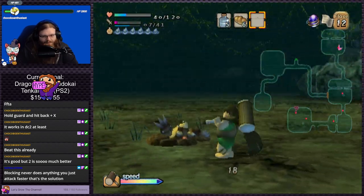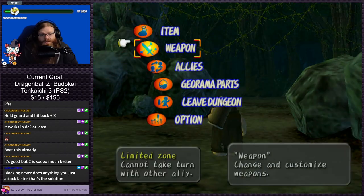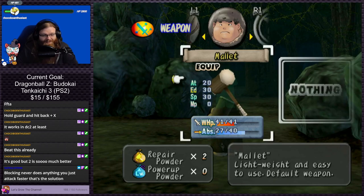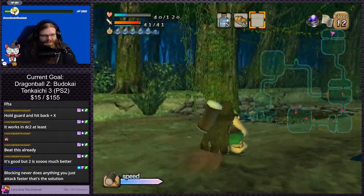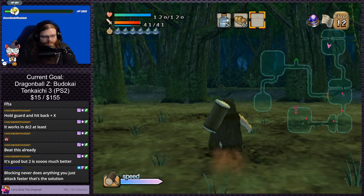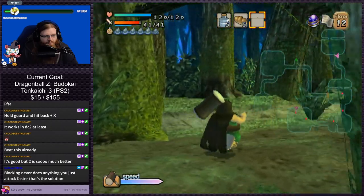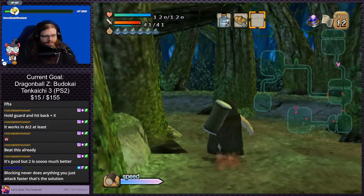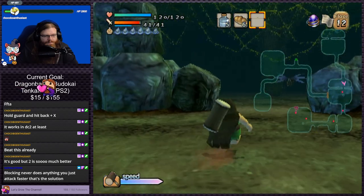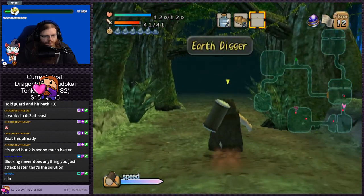I thought there was a dodge mechanic, but that's first person. I don't know — I guess not. I'm going to just keep dodging enemies for now because we're so far away from the watering hole. Well, I thought I was going to dodge enemies. I'm really hoping that the shiny stone we got is what we need to get out of this damn dungeon. Blocking never does anything — you just attack faster, that's the solution. You can't just attack faster, my guy. You have to wait. I guess you could up your speed, but you gotta get levels for that.